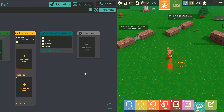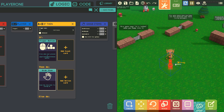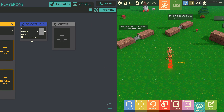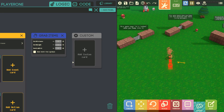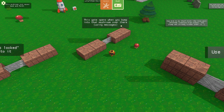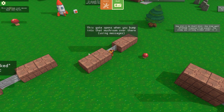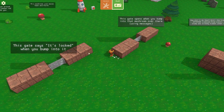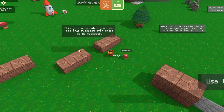This item has to be 'grabable' in order to grab it. The grabable item card has options: can throw, custom offset, custom rotation. You have to pair 'grab item' with the grabable card. The gate opens when you bump into that mushroom — it's a collision event that sends a message to the gate, and the gate opens using a rotation or movement action.